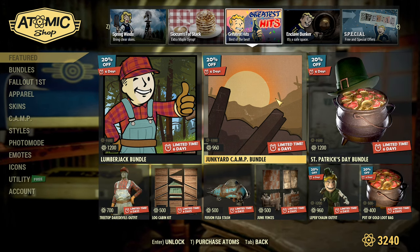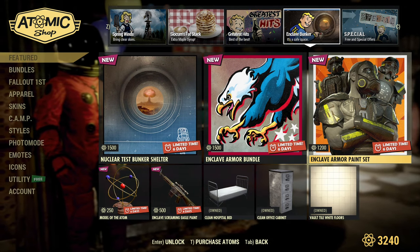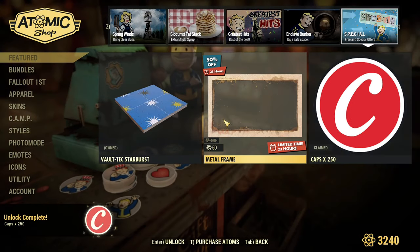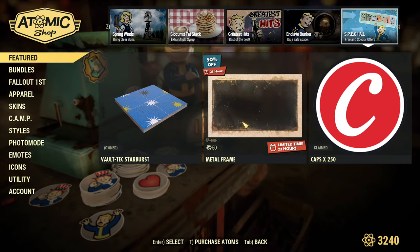St. Patrick's previous bundles and the Junkyard Camp Bundle are also available. The Enclave Bunker is still available for six more days as a special offer. There are free caps, a metal frame photo mode frame at 50% off. Now let's log into my main account.